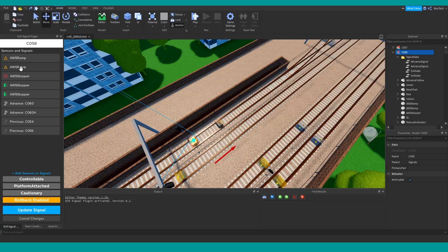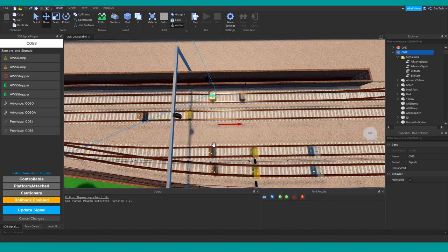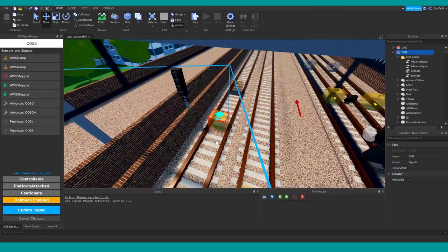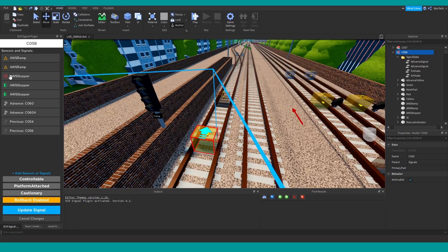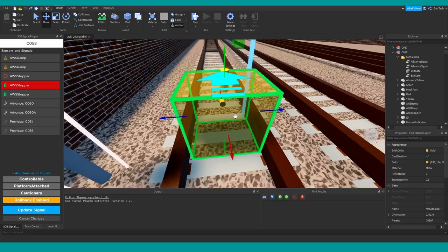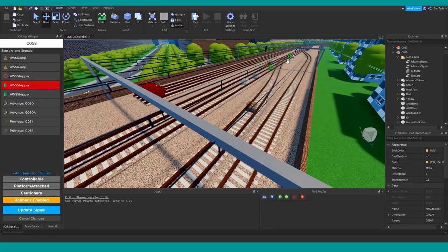The plugin tells me what AWS ramps we have, what stopper we have, and these green ones refer to different ways to enter the block other than just the default stopper. We've also got advanced signals and previous signals. In the workspace we can see these visually — the colour surrounding each block matches the colour used for its symbol in the plugin. This red is the AWS stopper here, and if the signal is at danger and you try to pass, this is what stops you. The green stoppers are where we exit the block into the next one.